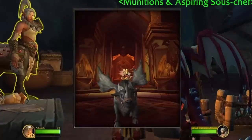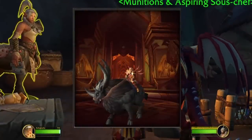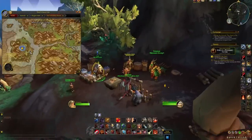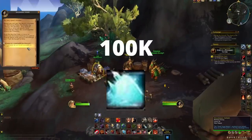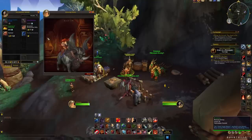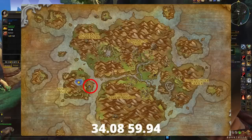The next easy mount we're taking a look at is the Noble Brufalon. This mount is a huge bull-like moose and it is obtained from a new vendor in the Forbidden Reach, purchasable for 100,000 elemental overflow — and yes, it does become easier to get elemental overflow in patch 10.0.7, don't worry. The vendor is located in Mokut Village and is called Story Keeper Arshek, located right here.